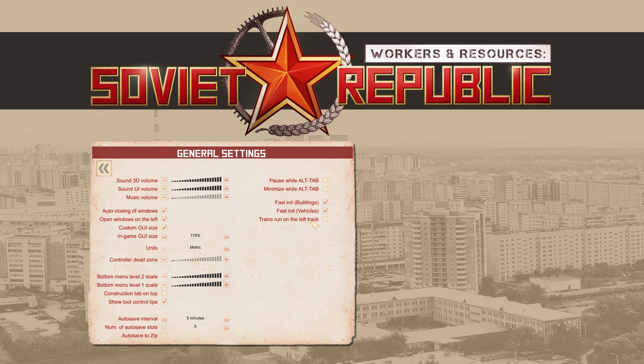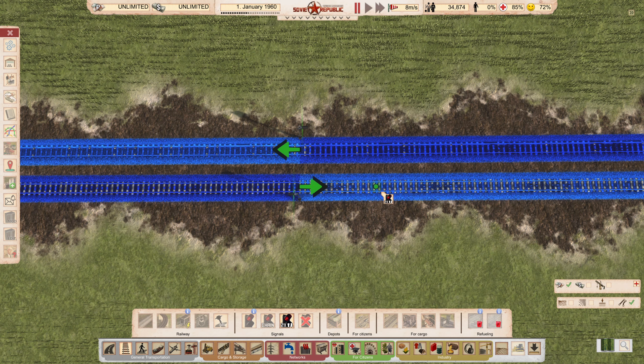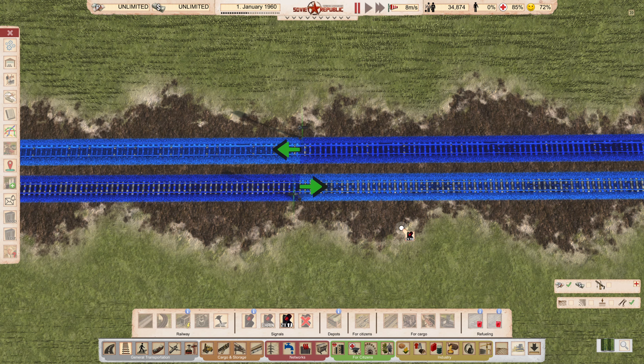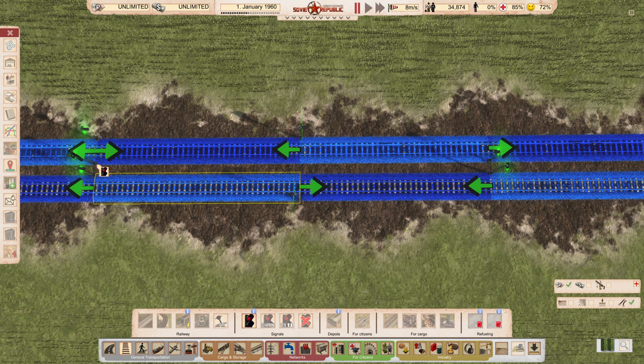The last option we are going to take a look at is the 'trains run on the left track' option. This is basically a way to make it easier to set up signals if you want trains to run on the left side of a double track setup. This only really influences the double semaphore four option. By default it will place signals in a way that have the trains running on the right of the double track setup, but if we enable that option, the signals will be reversed so the trains will run on the left side of the track.